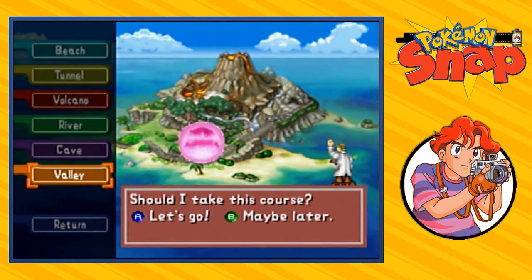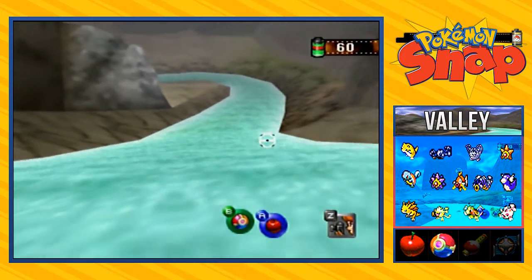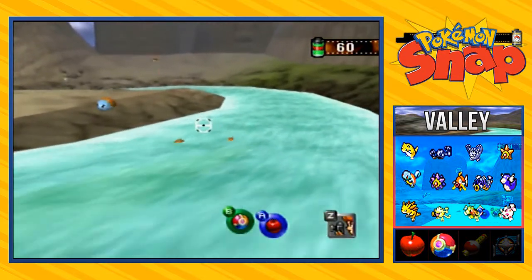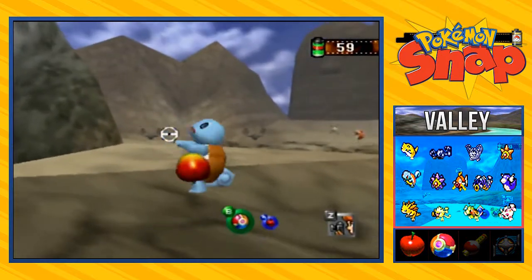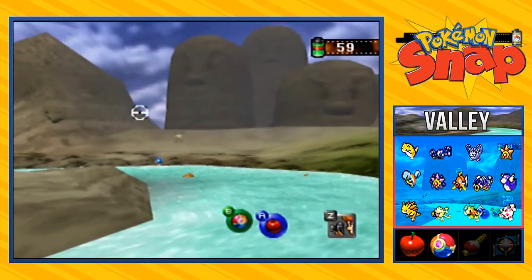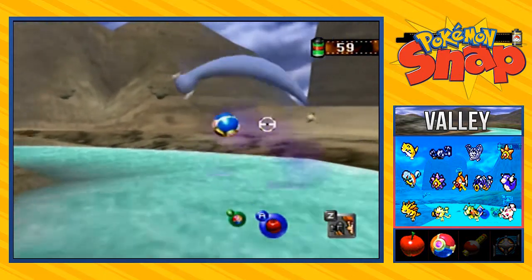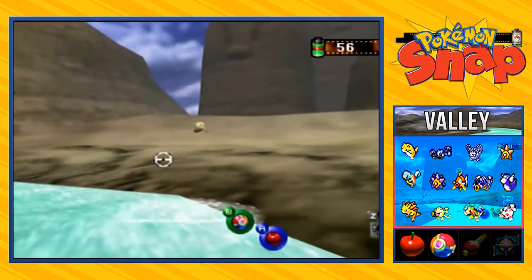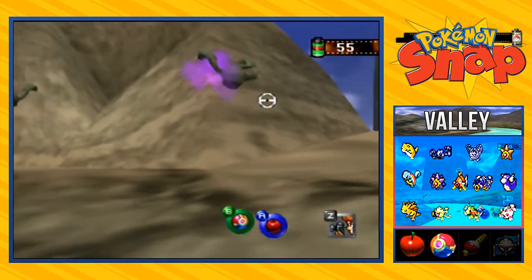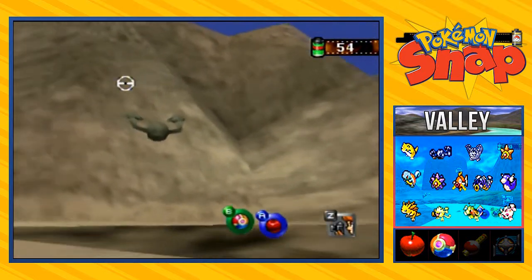This place is pretty much the devil of this whole game right here, because you're riding on water and you have no control whatsoever. There are different kinds of Pokémon that just come out through the water. As you can see, we're starting to see some shells, and wow — you see, you're missing a few good things right here. These Pokémon are merciless when it comes to taking pictures.